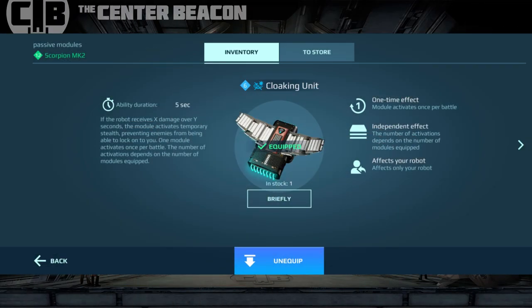What's up everybody, welcome back to another episode of the Center Beacon. In this episode we're going to take a look at the brand new cloaking unit module. This is a module that basically allows you to turn any robot into a stealth robot. Once upon a time only the stalker could go stealth for several seconds, so you basically couldn't target it. Now we have a few other robots that do that, and now we have a module that lets us do it to any robot in our inventory.